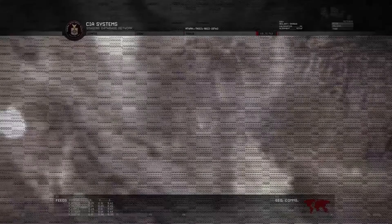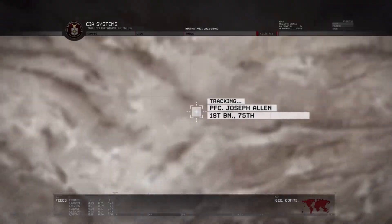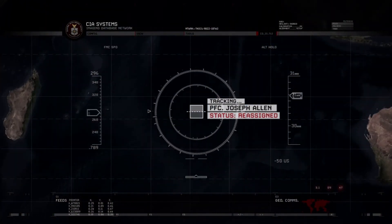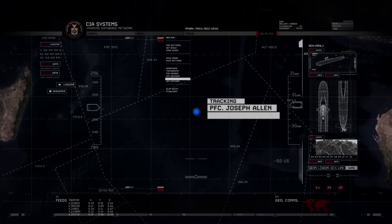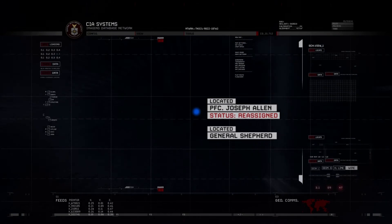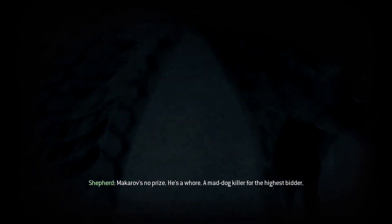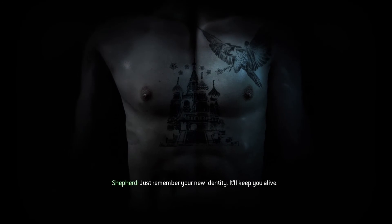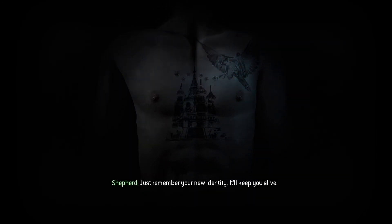So I'm recruited for the Central Intelligence Agency, the CIA. How do I look? Like one of the bad guys — perfect for your undercover assignment. So Makarov is the prize. Makarov's no prize, he's a hired killer for the highest bidder. Just remember your new identity — it'll keep you alive.